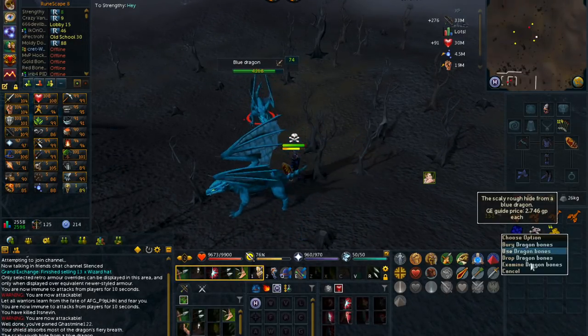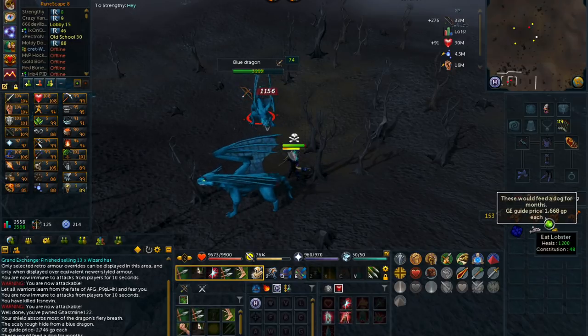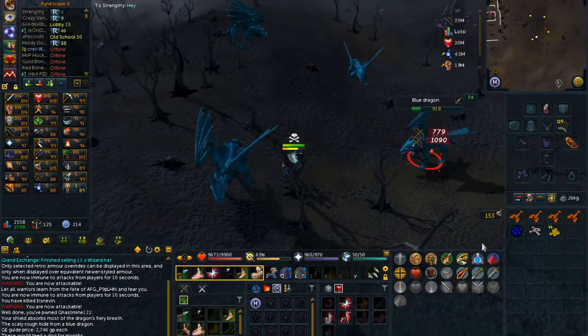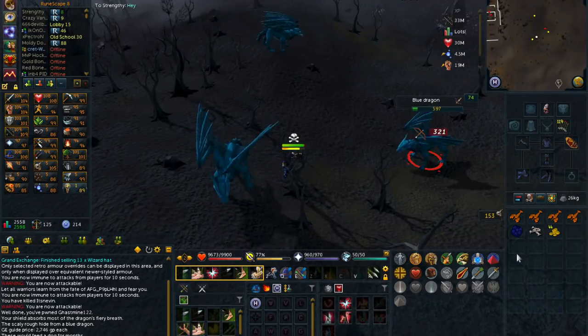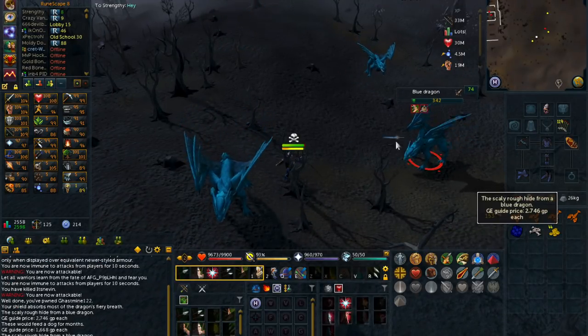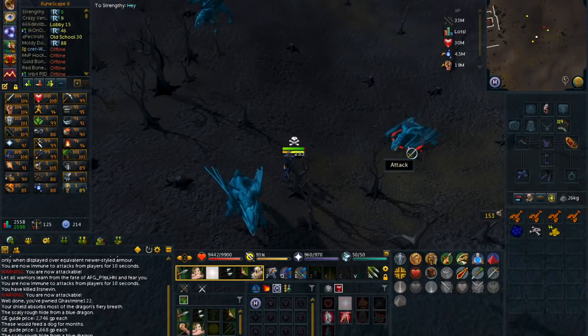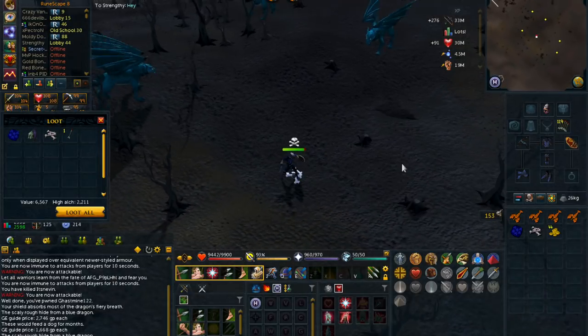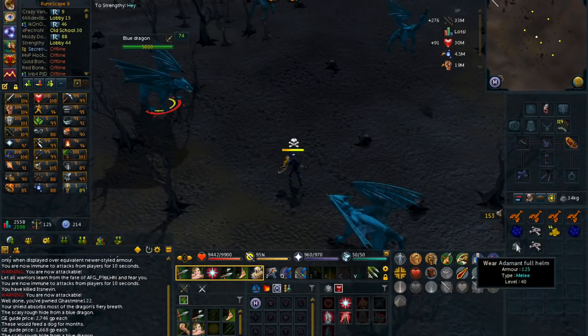This is what you're going to want to pick up. You're going to make most of your money off the blue dragonhide and the dragon bones. It will also drop a few other random items that might be worth a few K, but nothing too special. Every drop you can expect around 4.3K for sure.